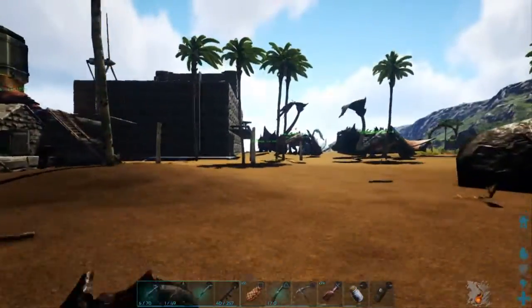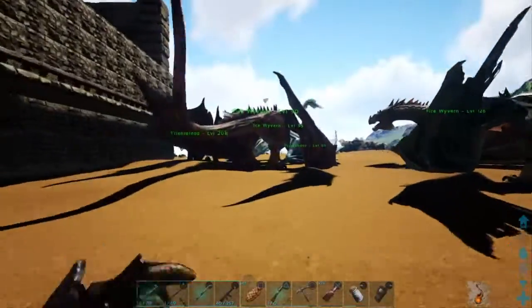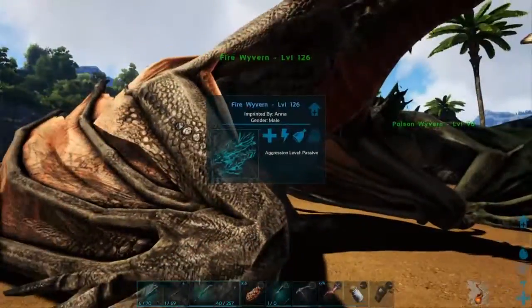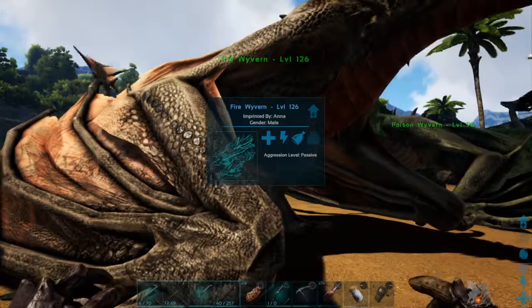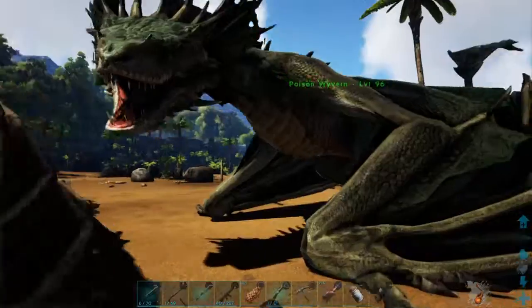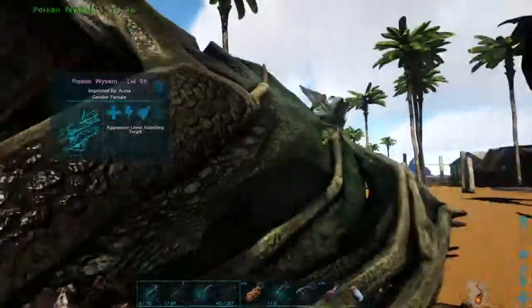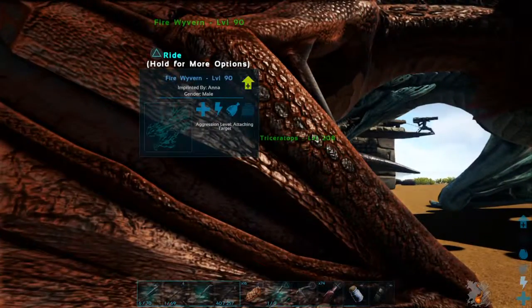These are my wyverns that I've collected — here's my 126 maxed out, and that's my 96 poison maxed out. This fire one I just got today, he's not maxed out yet.